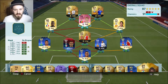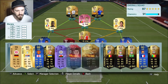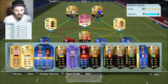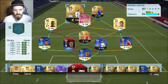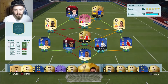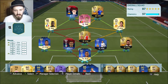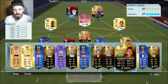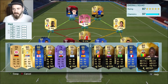We're taking one off — let's have a playout and see if we can get any more chemistry in. Morata worked because he got the Spanish link, and obviously Carvajal worked because it boosted Ramos, and that put them on 10 chemistry.